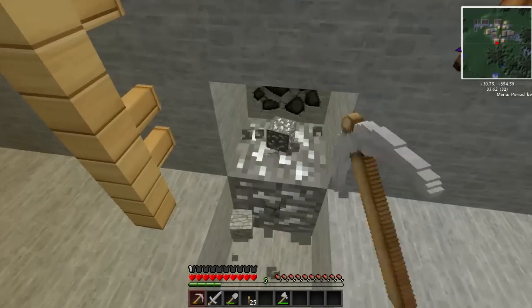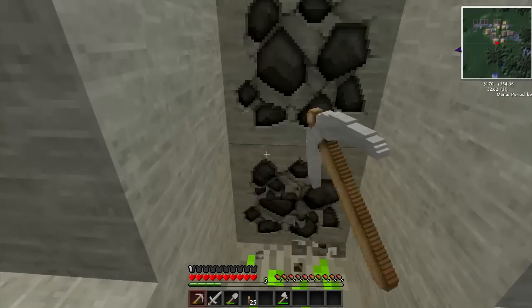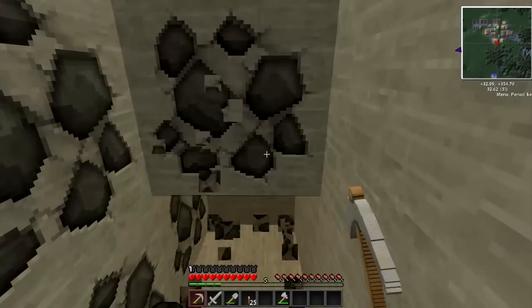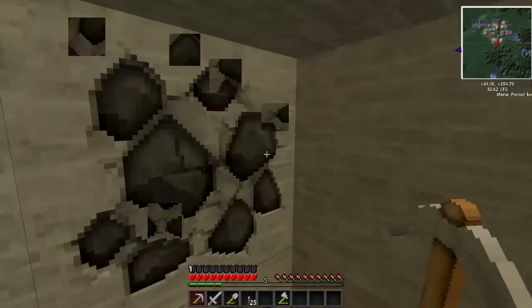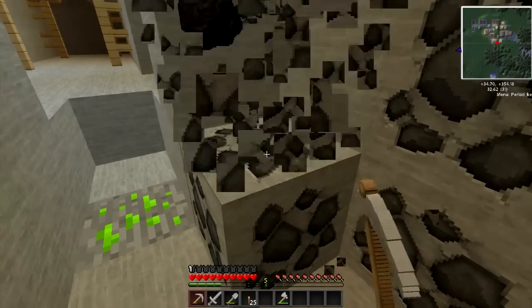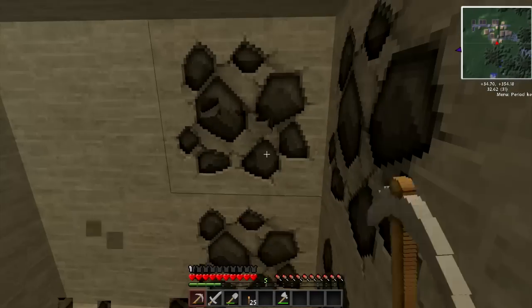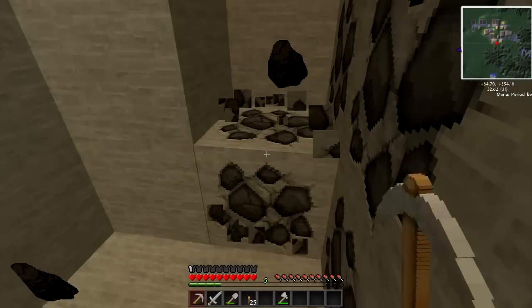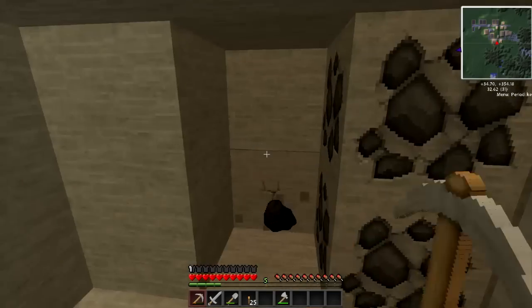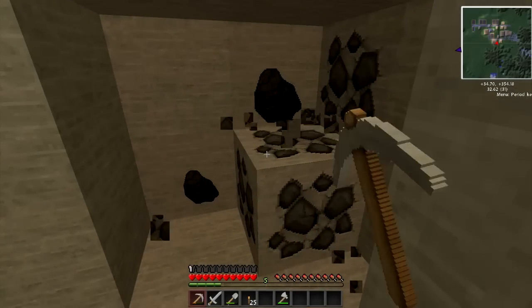Oh look, some more tin. I hope that's — I don't know — some uranium from Industrial Craft, probably not gonna use that. I don't think Equivalent Exchange is in here so I can't really exchange uranium for anything else. I found some coal, I'm gonna need this for my furnace. I'm gonna make another furnace because there's a lot more metals I can smelt now.